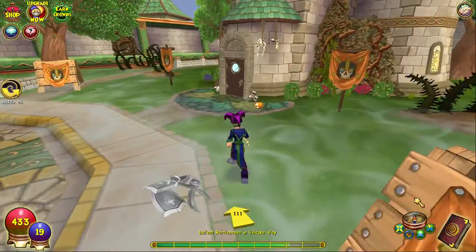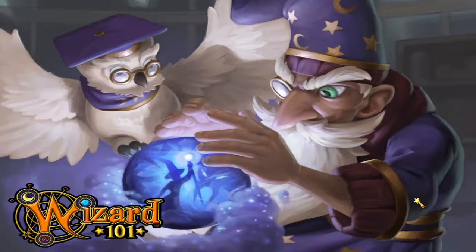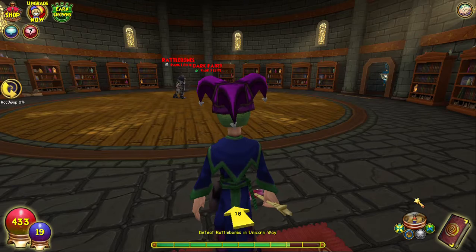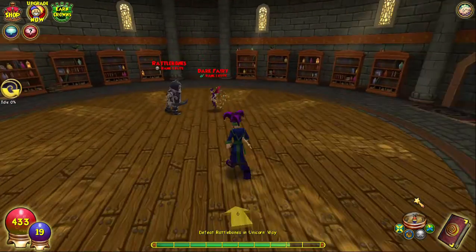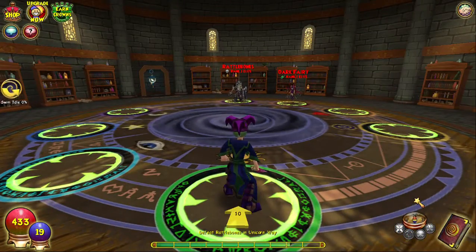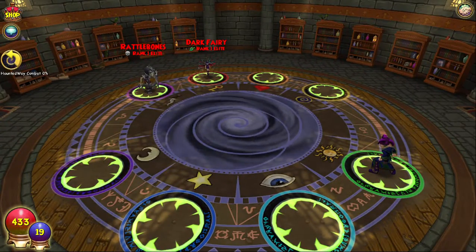It's got a blue window which is interesting. I've got to defeat Rattlebones, which is a death elite, and a Dark Fairy which is a rank one elite henchman — a life rank one elite. I'm just here with my jester hat and they're properly suited up.